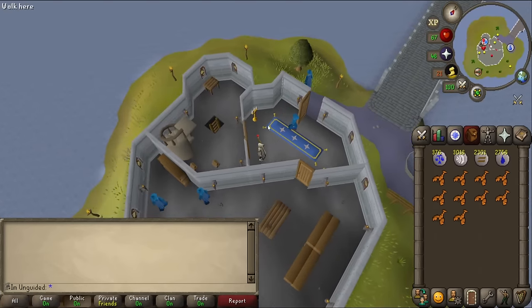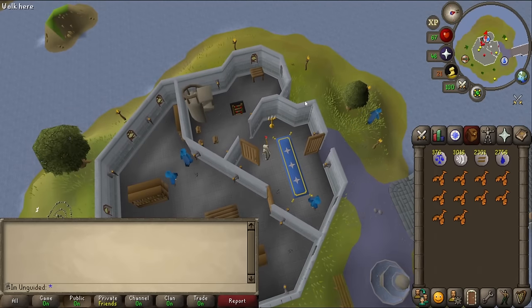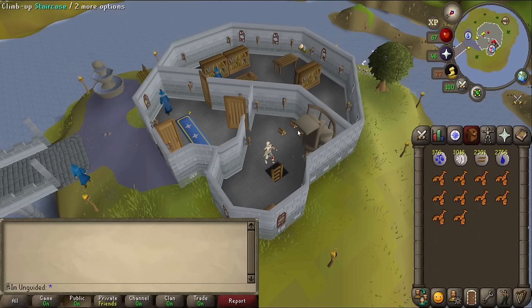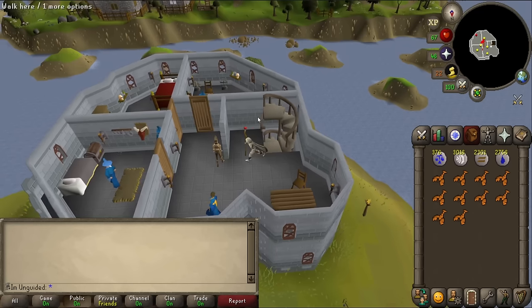We are in the Wizard's Tower. Trayborne is downstairs, I believe? No, that's Cedredor. Trayborne must be upstairs. There he is - Trayborne. Let's talk to him.